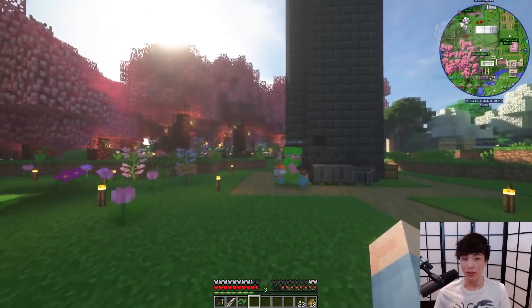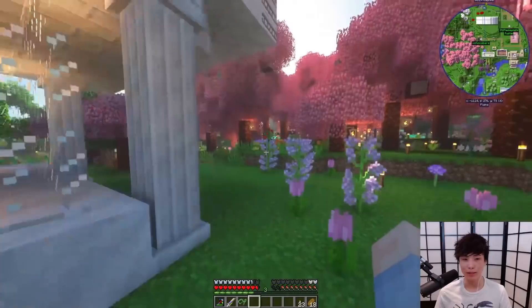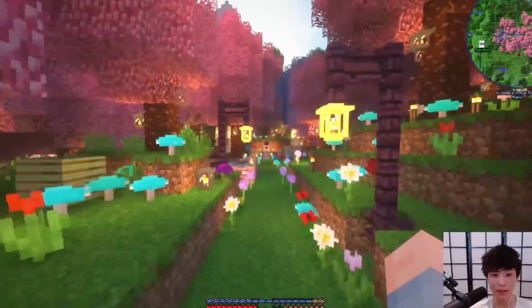This is our giant smelting furnace. And this is Sydney's house, I believe. Man, everyone's got such nice houses. Lily's house is over here. I think the main appeal of Lily's house is the outside part. And this is Lily's house.